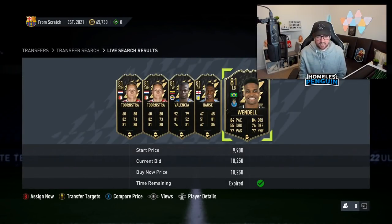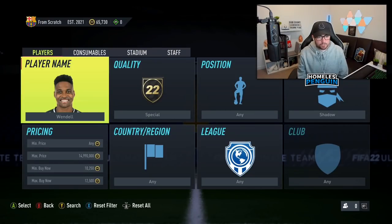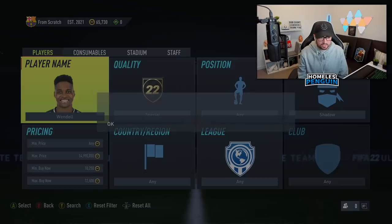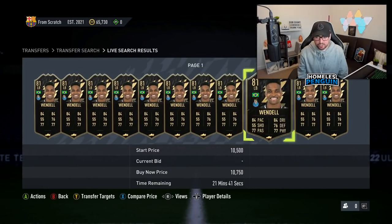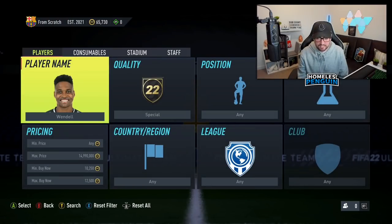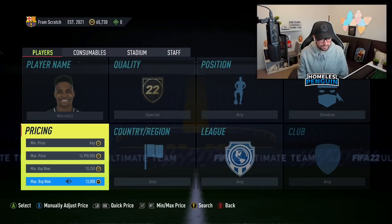That's definitely going to be a trade — Wendell at 10,250 with a shadow chem style on him. What I'm doing here is using a compare price method with inform items that have a shadow chem style. So even though Wendell isn't a super expensive card, with the shadow chem style he's worth a little bit more. Sniping him at basically min price of 10,250, we'll definitely make good profit. With the shadow chem style filter, there's none at 12.5k, but we'll probably be able to get around 13.5k — about 3,000 coins profit after tax.